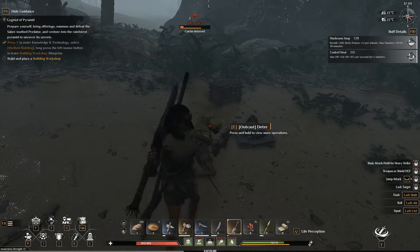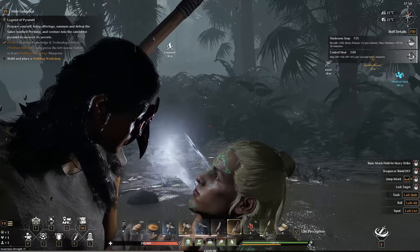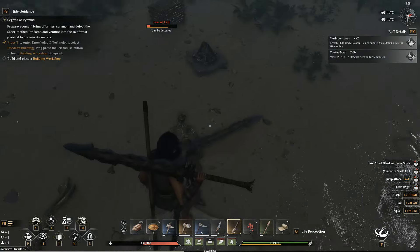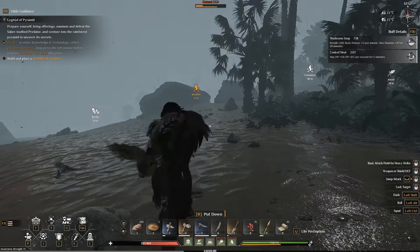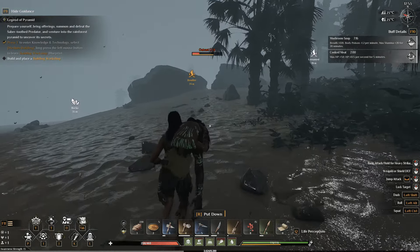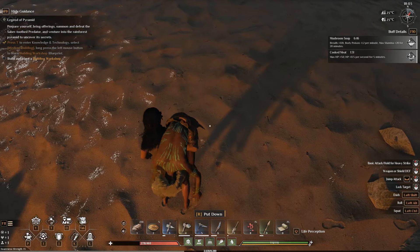Oh, what beautiful combat. Now we've got to deter him. I held E — I peered into his freaking soul. Okay, and then you pick him up, drag him to your camp. You can leave him there if you want. Alright, you little filler, I'm going to put you down right here.